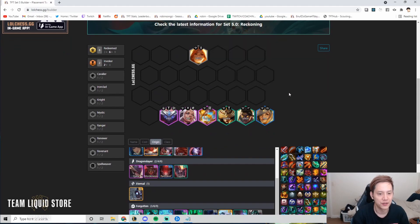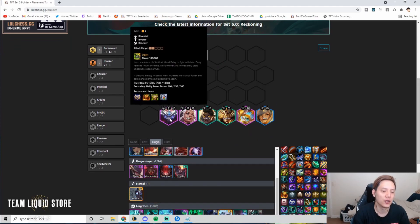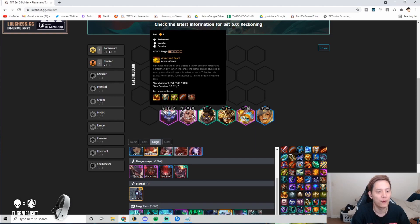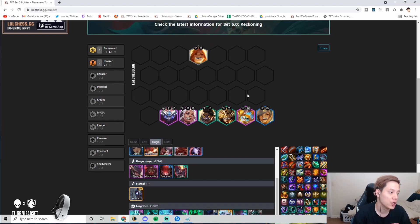For the seventh unit, I like playing an Invoker — something like Ivern for Invoker with Syndra. You can also play Spellweaver for Velcoz but I don't really like it since Redeemed already gives so much AP. You can also play a Knight frontline with Leona, Hecarim for Cavalier with Lel, or a Mystic with Lux. Outside of the six Redeemed, it's very flexible.